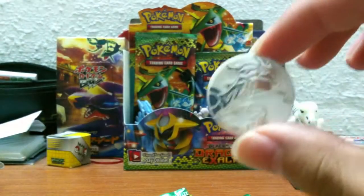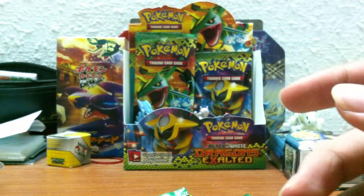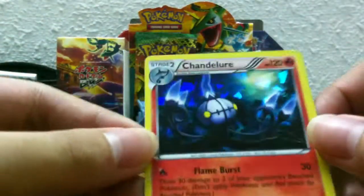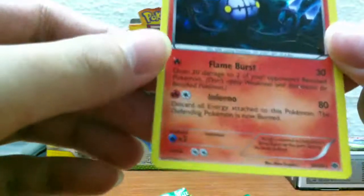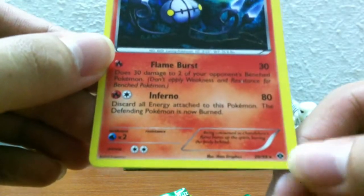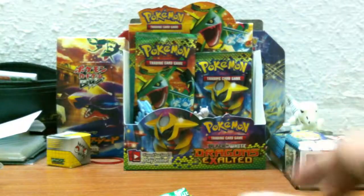Take a look at the coin — shiny, white in color. Cool. And the Chandelier promo — Crystal Sharp promo from Next Destinies. There's no promo logo here. I'll sleeve it up later.